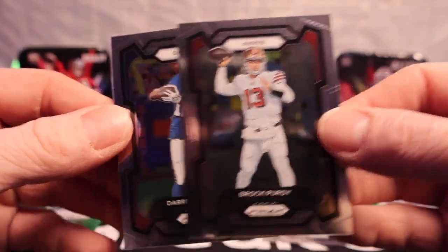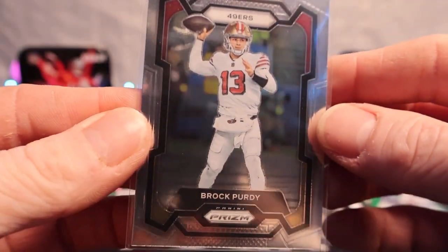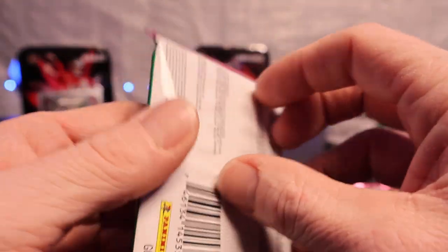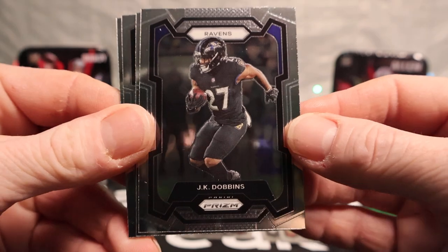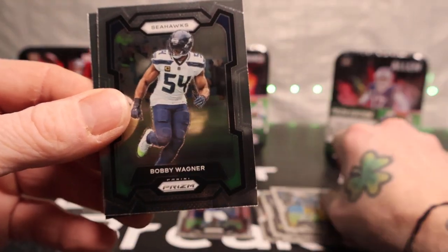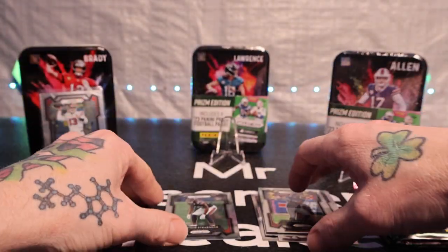We got Brock Purdy off the bat - let's go! That's what's up. All base again - JK Dobbins, Keenan Allen, Bobby Wagner, and Tyreek Stevenson. Finally got a rookie there.